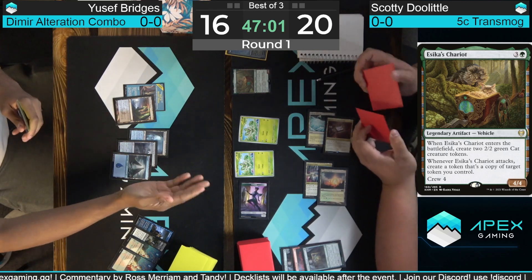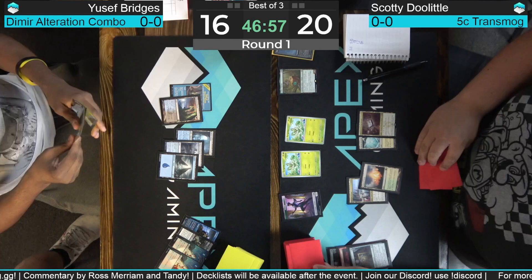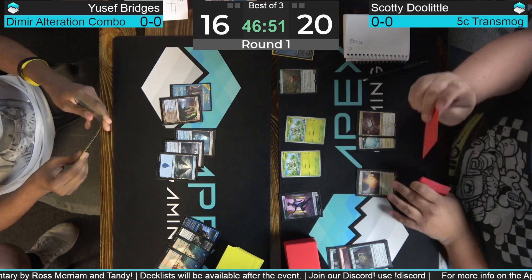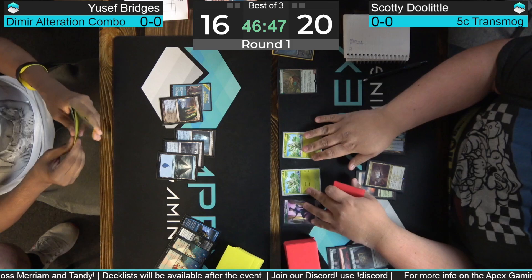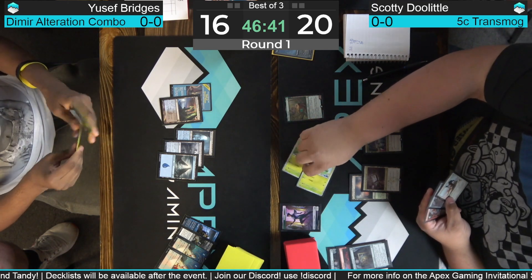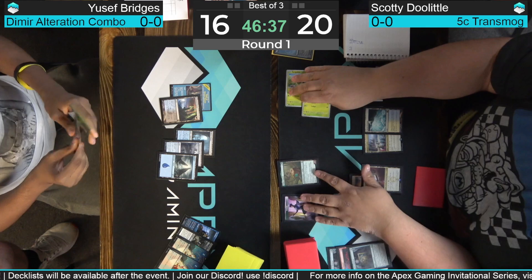Bridges looks like he has Alteration in hand — looks like he has Archfiend too — but decides not to tap out. Going to go for Archfiend plus Alteration next turn as a kill, maybe going to have a removal spell for the Chariot. These transmog decks usually operate at sorcery speed, so Bridges being patient with the combo, waiting until he gets six mana. Doolittle is sitting on Chain to the Rocks as his piece of interaction, so that's not going to help being a sorcery-speed card.